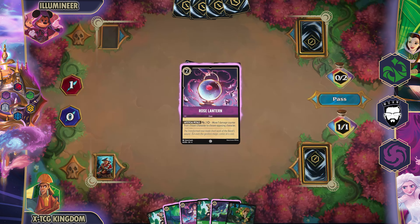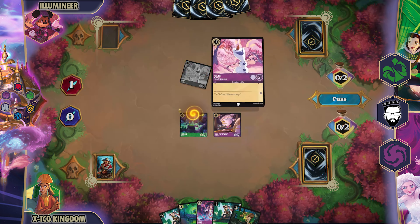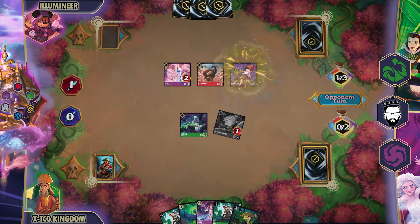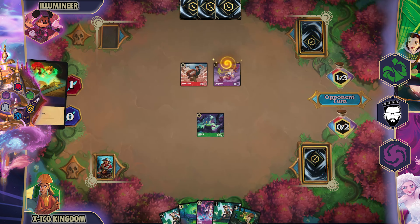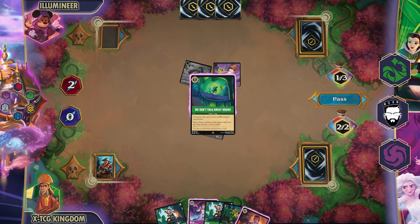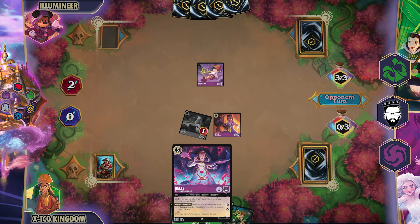I drop my Rose Lantern into the ink and check their hand to see if they have anything special — two Goofies and a Mad Mim, so we have a few turns before those start going off. I decide I need to start doing damage so I can get my damage powers to move things, and I attack into the Olaf. They are dropping a Pinocchio to exert my Ursula, but they end up just targeting nothing instead — kind of weird. They quest with the Flynn, then I attack with Ursula into Flynn, start doing damage onto my characters, bring out my Belle, and move the damage from my Ursula to the Flynn so I don't have to worry about the Flynn getting any bonus off.